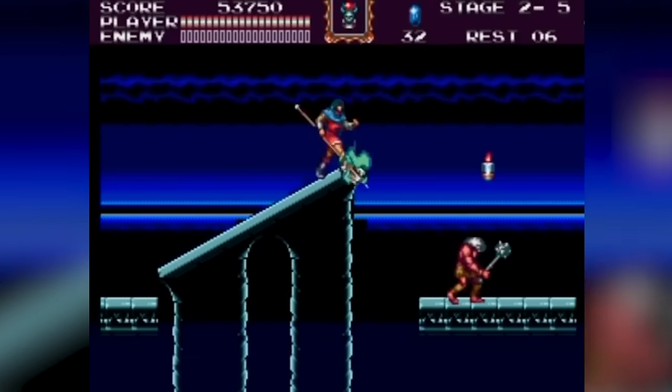ToeJam & Earl 1 and 2. ToeJam & Earl is a quirky action game developed by Johnson-Vorsanger Productions and published by Sega in 1991. The story revolves around two alien rappers, ToeJam and Earl, who crash land on Earth. Players embark on a funky adventure to collect pieces of the wrecked spacecraft to escape the planet. Set against a backdrop of 1980s and early 90s urban culture, the game is a humorous take on earthly life, complete with a funky soundtrack. The game unfolds from a three-quarter perspective in a 2D world, drawing inspiration from roguelike games. Players navigate floating islands representing Earth in either single-player or two-player cooperative modes, avoiding antagonistic earthlings and searching for spacecraft debris. Power-ups add an element of surprise and strategy. Graphics-wise, the game stands out for its colorful and whimsical design, with the floating islands and diverse earthlings vividly capturing the essence of 1990s urban culture.